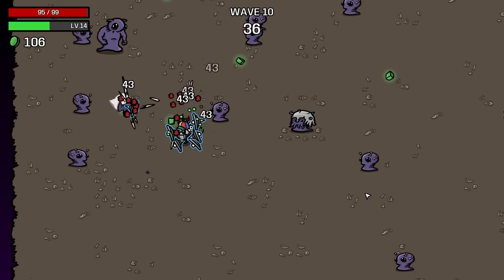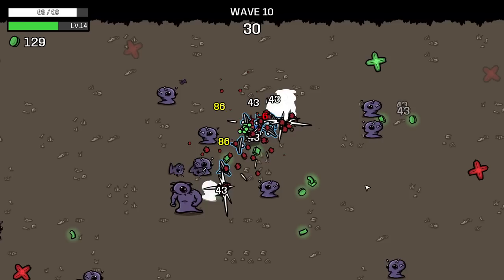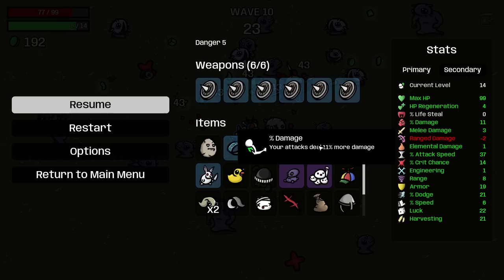Now I literally just need to get my dodge to 60%. And then if I can also make my armor 50, I don't think we're going to get 50 armor, to be honest. But you never know what's going to happen and how good this is going to go. Also, I think I have disabled the explosions.